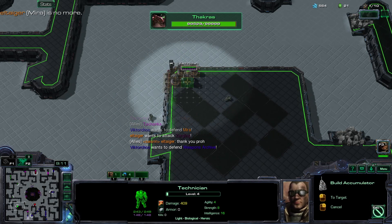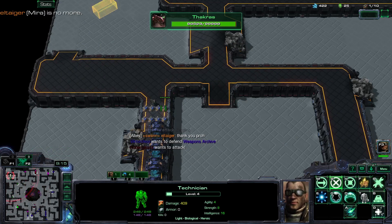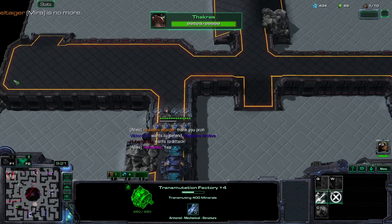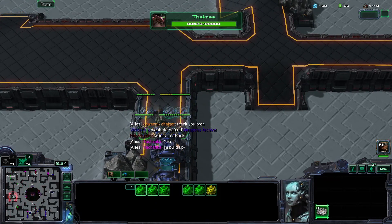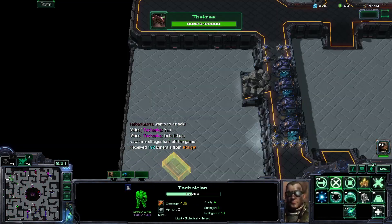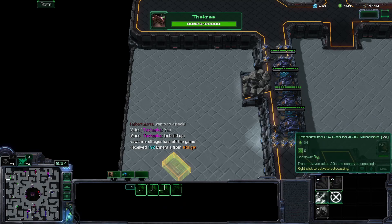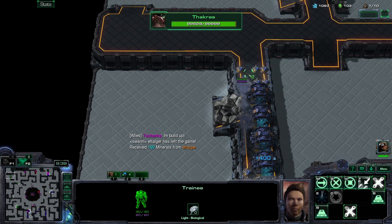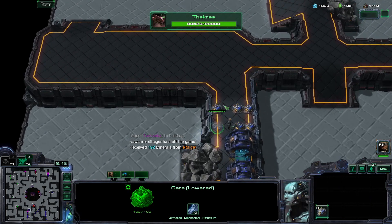How did Mira die? Does he have hydras? I think he does. That was weird — the Zergling just walked in through like two walls. I'm gonna have to send the trainee away to build back my stuff.